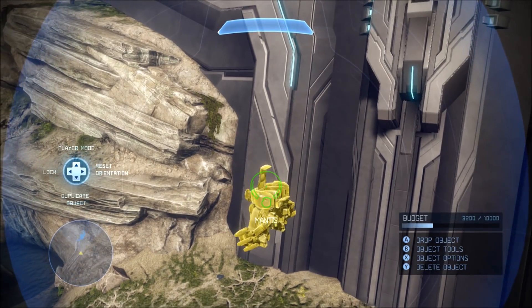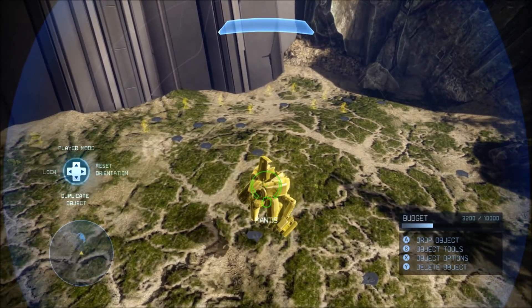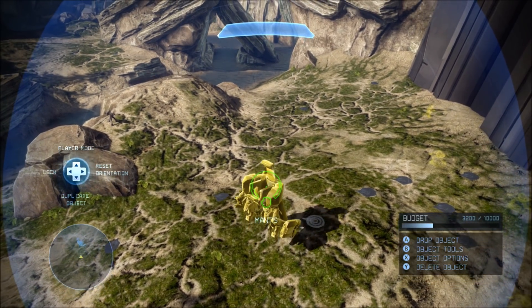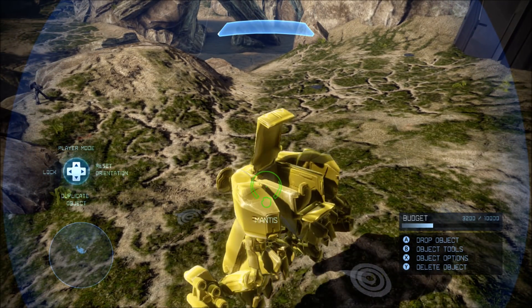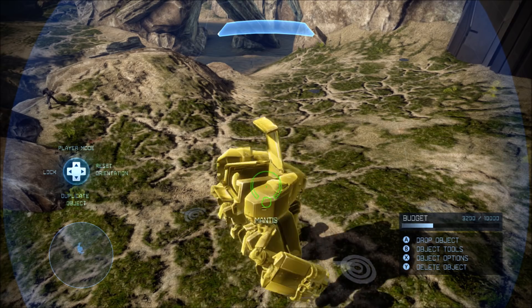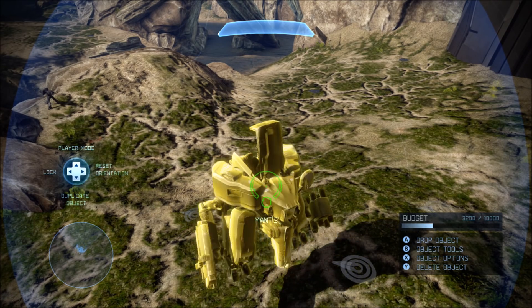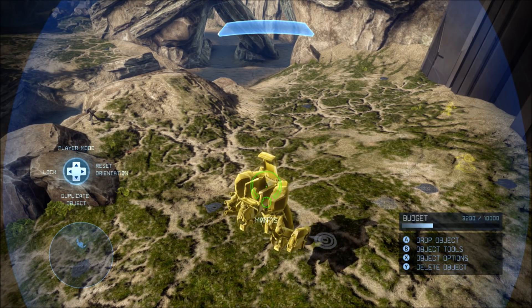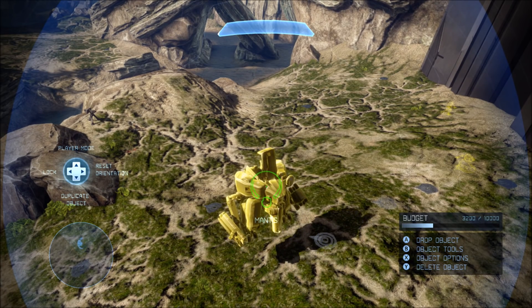If anyone here is like a forge expert, you'll probably have noticed by now that you cannot flip a mantis in Forge. You can only rotate it left and right, but you cannot flip it upside down no matter what you do in Forge. If you try to flip it upside down, it'll resist it, it won't even tilt or anything. It'll just rotate left and right if you try to tilt it up and down.